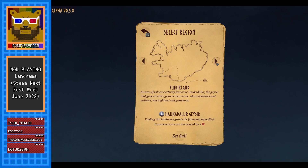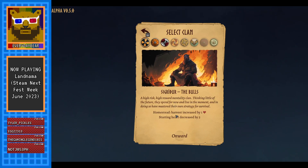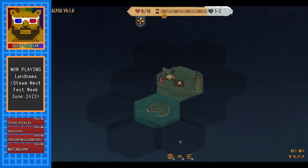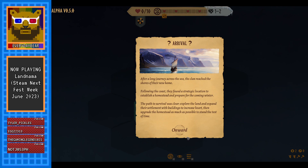We get to choose our region. So what do the bulls do? Harvest is increased by one but starting hearts are decreased by five. Construction cost is decreased if we find the landmarks. Winter's toll is decreased by one. Chance to find tiles increased, heart capacity increased. After a long journey across the sea the clan reached the shores of their new home, found a strategic location to establish a homestead and prepare for the coming winter. Explore the land, expand the settlement with buildings to increase heart, then upgrade the homestead to stand the test of time.